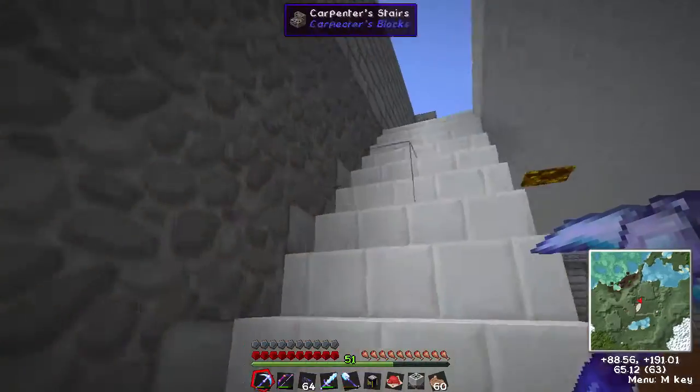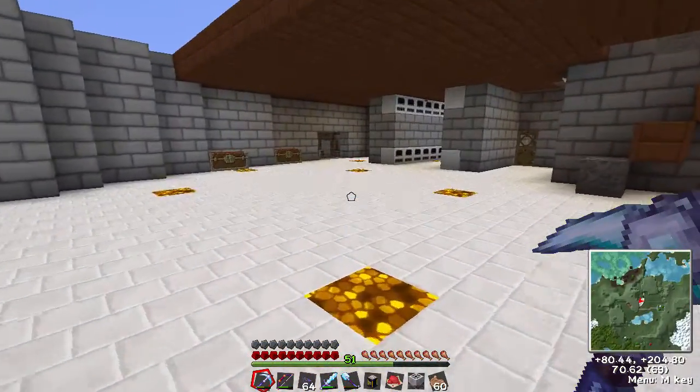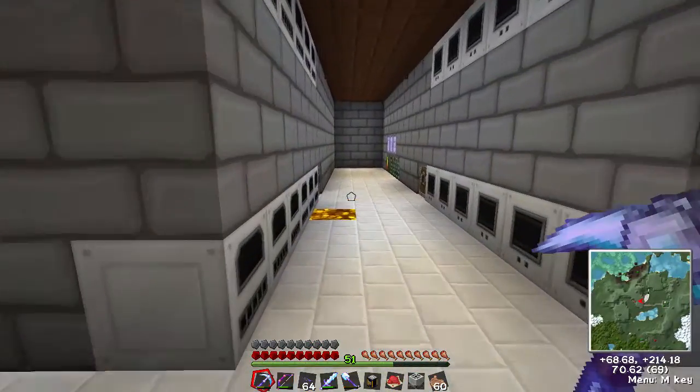Basically all you need is the leadstone energy conduit recipe — some redstone and some INVAR nuggets — and you modify it to increase its output. It's a bit more expensive with the INVAR which means we need more iron and ferrous metal, but they're fairly easy to come by if we keep mining.